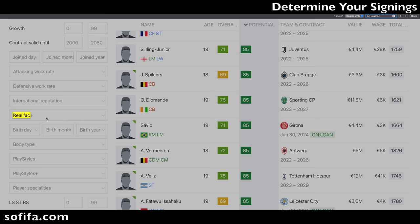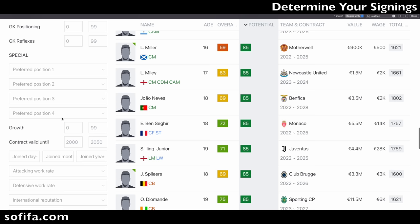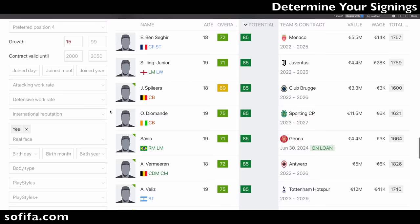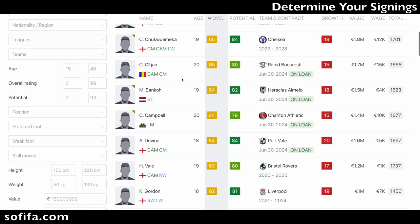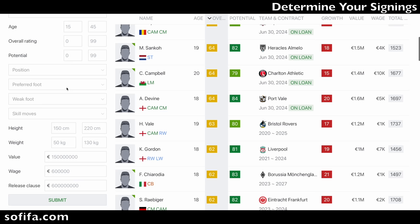You can even search for players that have real faces only by filtering the real face yes option. You can also filter their growth — let's say you want players with 15-plus growth. For example, there are players like Ico Bravo from Real Madrid, 67 overall to 83 potential, and Hall as well. The possibilities are endless on sofifa.com. You can find what you're looking for very easily, and it's definitely a site that career mode players should pay attention to.